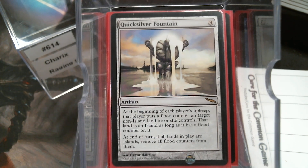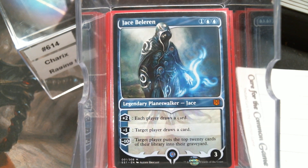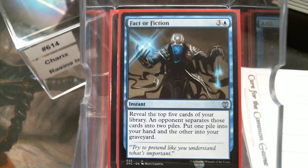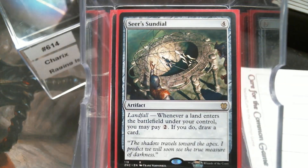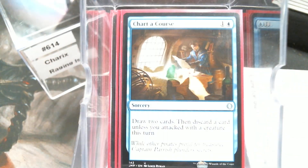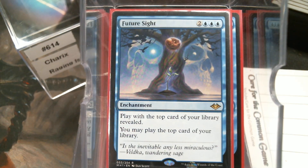Let's do some card draw. We have good old Jace, because that's just what he does — he draws. Ponder. Jace's Ingenuity. Fact or Fiction. Seeker's Sundial — it's not a Landfall deck, but we are going to have Islands entering the battlefield to trigger Landfall, and we're probably going to have a whole lot of Islands so we can afford to pay the two. Chart a Course is pretty good. Y'all know I love some Future Sight.